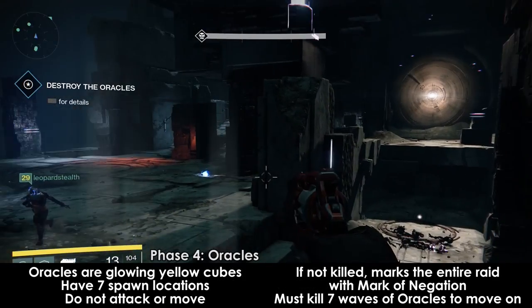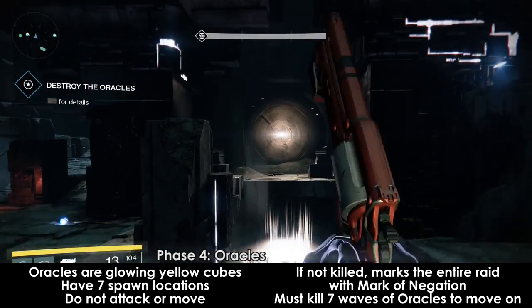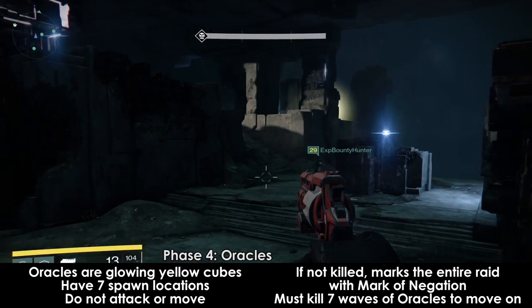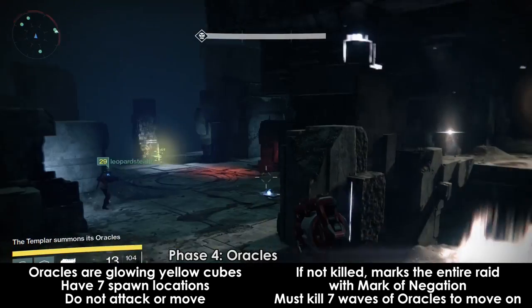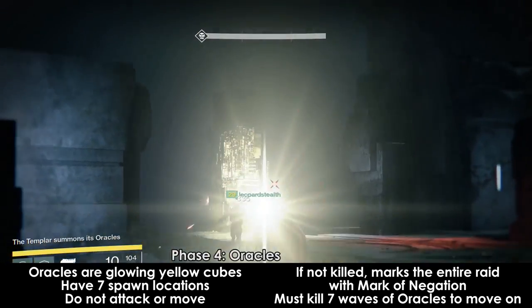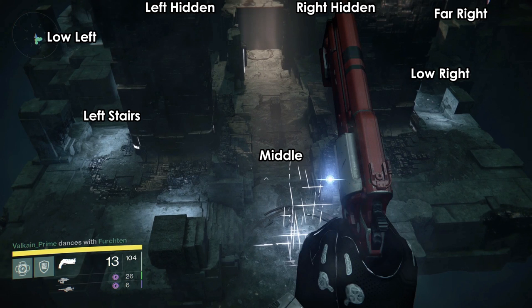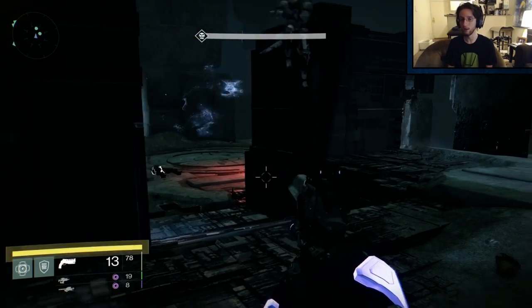Phase 4 changes things up. The goal of Phase 4 is to kill the oracles that spawn in the area. Oracles are these yellow glowing cubes that hover above the ground. They do not deal damage to you, they cannot attack, and they do not move. When first starting Phase 4, the oracles will ping their locations with a sound when they spawn. Each oracle has its own note, so if you have a good ear, you'll be able to tell which oracle spawned where based on the sound it made. There are 7 different areas that oracles can spawn in. Callouts frequently used include: middle, left stairs, low left, left hidden, low right, far right, and right hidden. The hidden oracles are the ones behind the bigger pillars closer to the boss and will most likely be the ones that cause you problems.